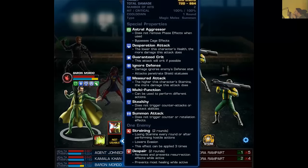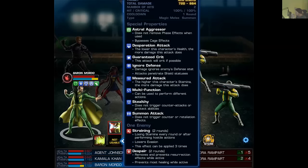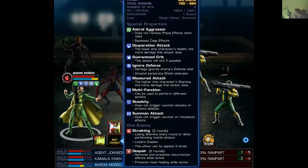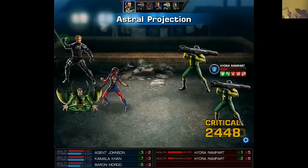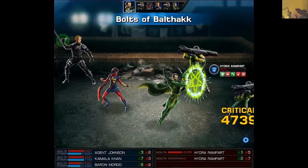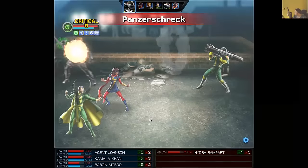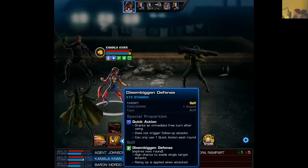Looking at Astral Aggressor: it does not remove his phase effects, bypasses cage effects, it's a desperation attack, guarantees crits, ignores defense, and the higher this character's stamina the more damage it does. It's stealthy, it's a summon — this is such a huge setup. This one could really make a splash in PvP. And now watch what this follow-up does — that's huge damage. He's level two, he has no ISOs, and I didn't even really do a lot of setup.